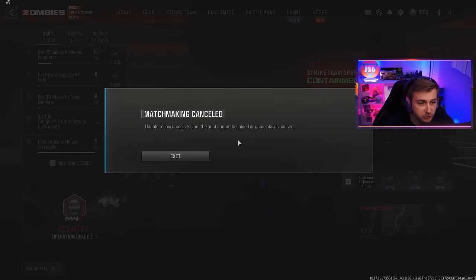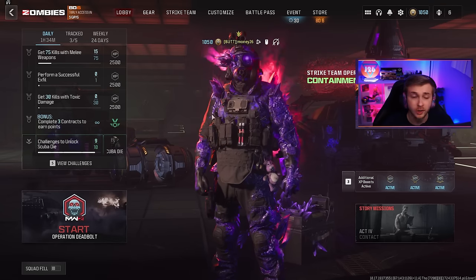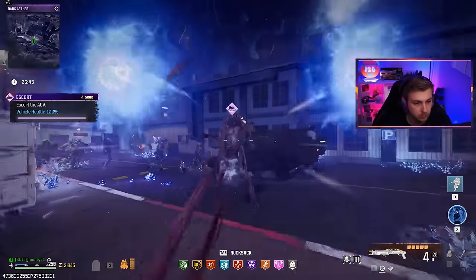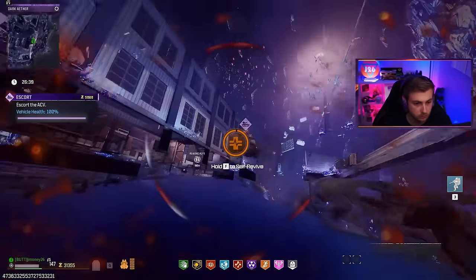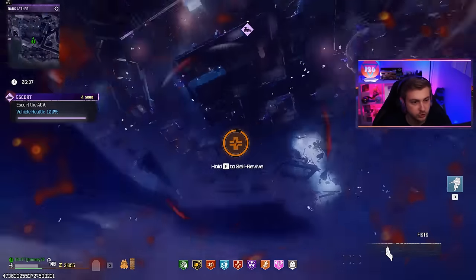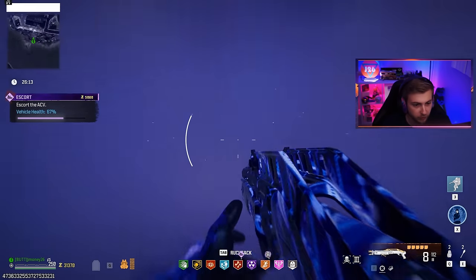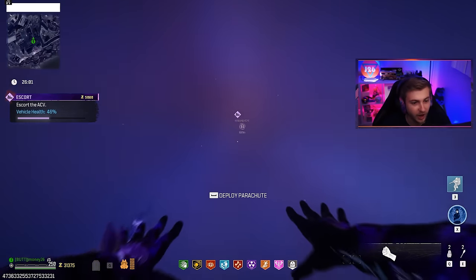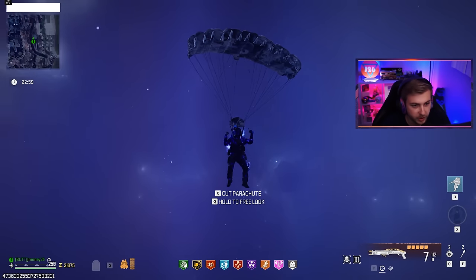Matchmaking canceled? Why? I lose everything? I guess I need to go do a whole other dark aether run to get another elder sigil. No way that just happened. I can't win. If I fall far enough I'll just teleport to the next aether. I've never seen this happen before in my life. I said I was unlucky — I called it. I'm just falling infinitely. I'm lost in space.